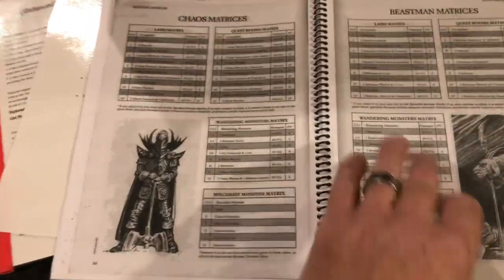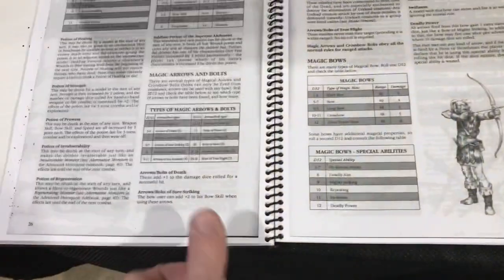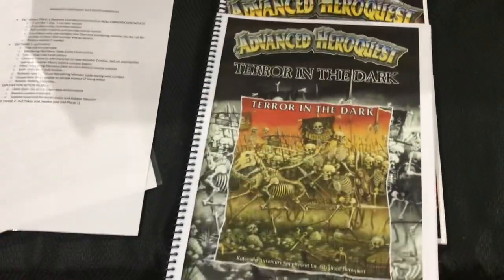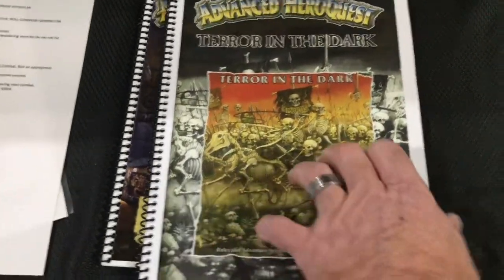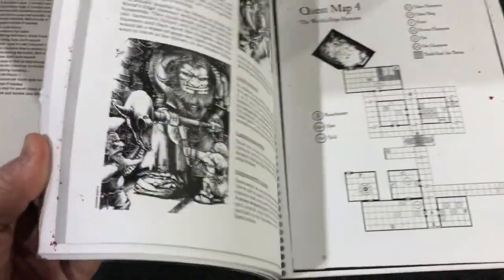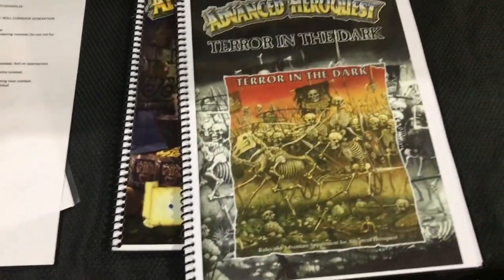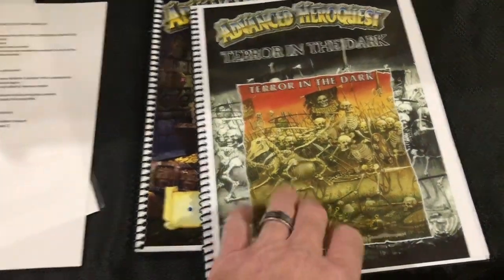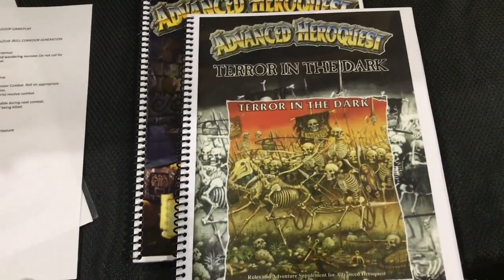I also spiral bound everything because it's easy to open the books and have them lay flat on the table. The Terror in the Dark expansion is really something the game should have been released with - it's a shame it came out as an expansion. This particular expansion added everything: henchmen rules, town visit rules, treasure rules, and completed the pantheon with a whole bunch of different kinds of monsters, not just the Skaven.